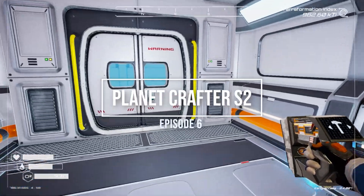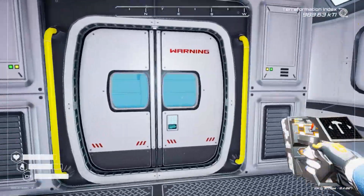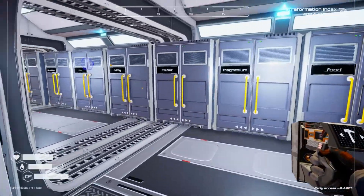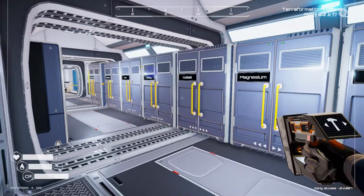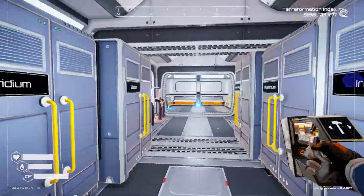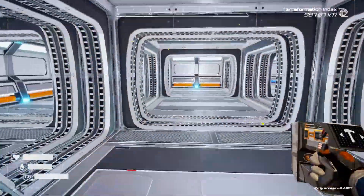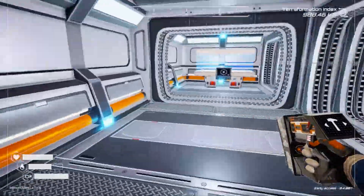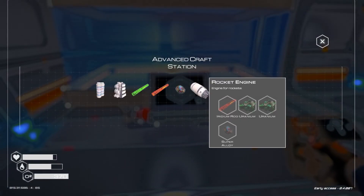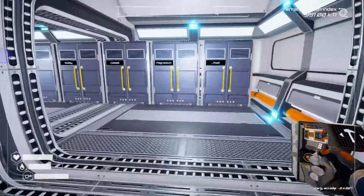Hello and welcome back to another episode of Planet Crafters. In last episode we built the rocket platform, and in the background I've been doing a bit of grinding — I'm hitting nearly a thousand on the KTI. I've been sorting out cupboards and so forth. In today's episode I'm dying to do the rocket, but do we have enough? Let's find out.